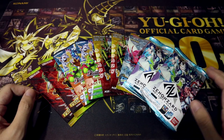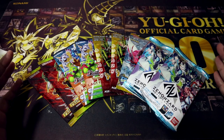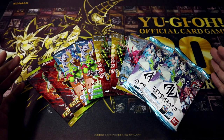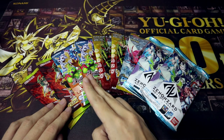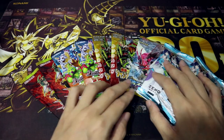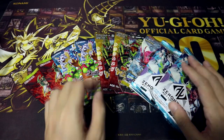Hey guys, Rossmero here, and today I've got a pretty random chill video for you guys. We're just gonna be opening some random packs. We've got Yu-Gi-Oh, Battle Spirits x Digimon Collaboration Boosters, Duel Masters, a random Pokemon pack, and some Zen & Zard wafers as well.